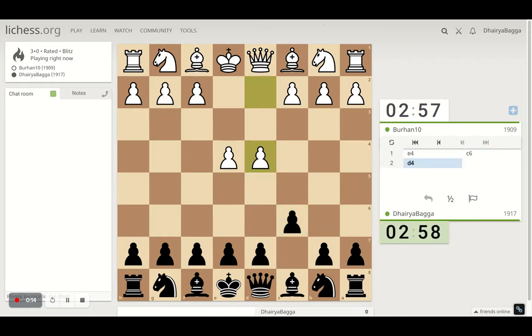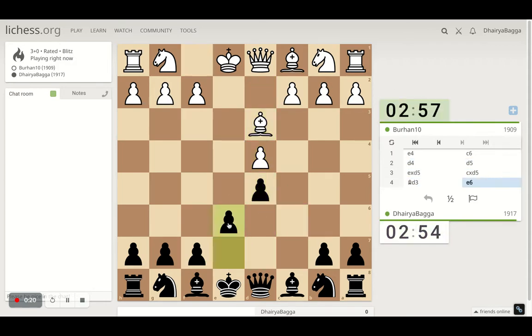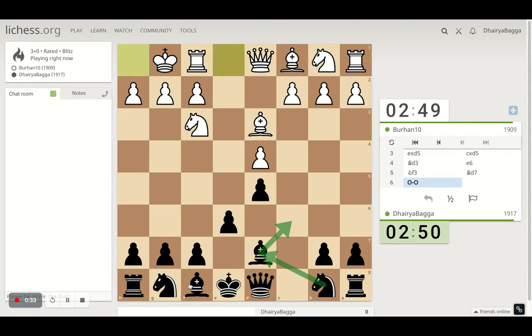I'll just unmute the tab as well. I'm going for the center now. I'm going to exchange the pawns and play pawn forward. This looks like a strange move because I'm blocking my own bishop, but the idea is to bring the bishop over to c6 eventually and then the knight over to d7. It might look slow but it is effective in its own ways.